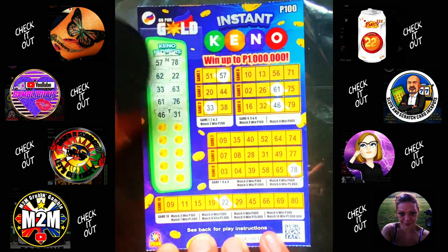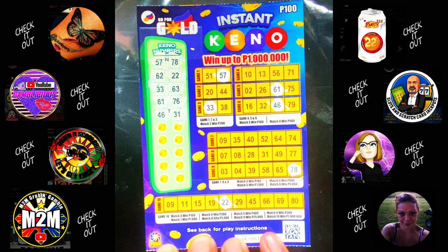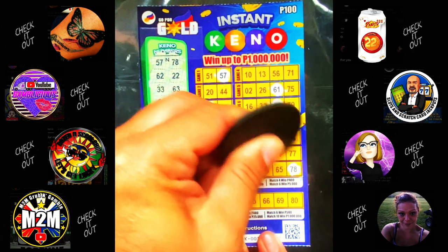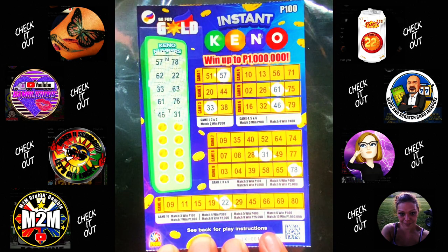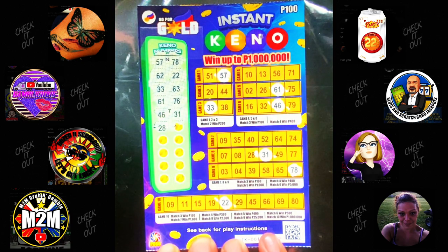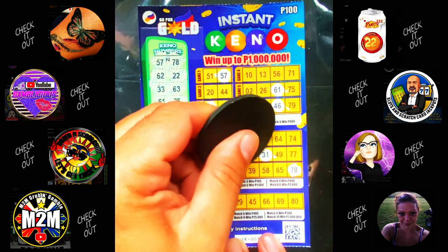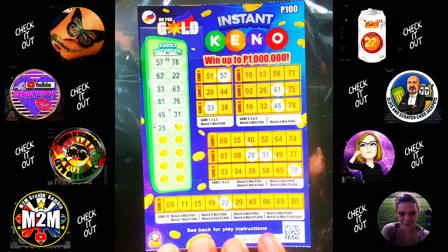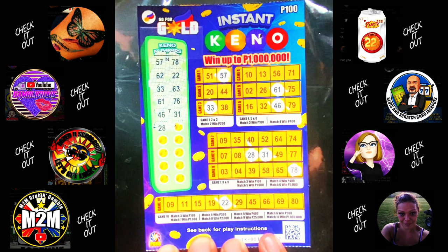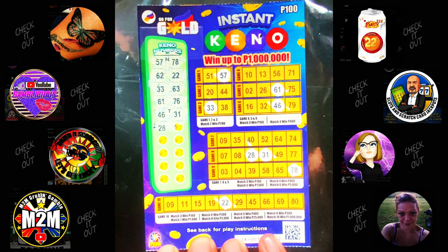31 — we do have a 31 on game eight. Next number is 28 — we have a 28 here on game eight. So we've got two numbers there; we need one more to win 100 pesos, so we need to match three minimum in this group. Any 28 elsewhere? We've got 26 and 29 — one off on game ten — so no.